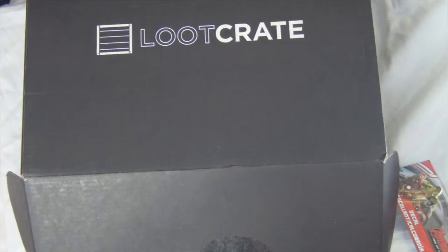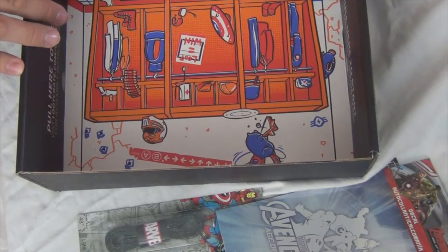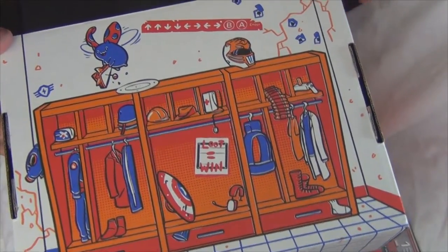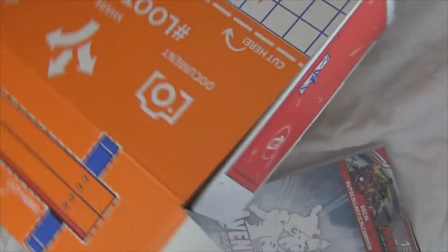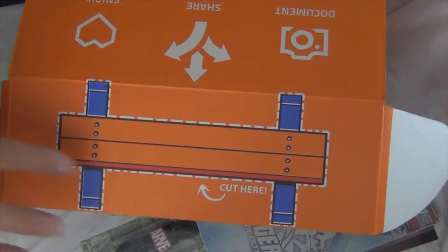I forgot to mention on the last loot crate, but each of these boxes can be turned inside out. I wish I remembered to bring back my loot crate from last month so I could show you what that one looked like inside out. But let me show you — pretty much looks like the same as the inside except it's now on the outside. Kind of a generalization of what we got in the loot crate. Power Rangers helmet, the shield, and boots from someone.